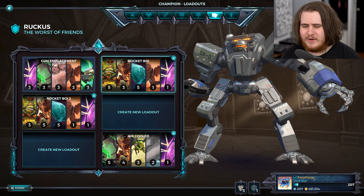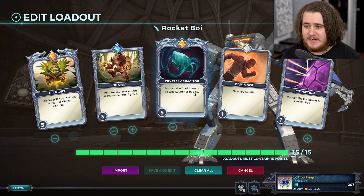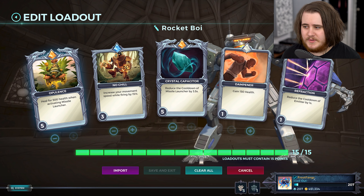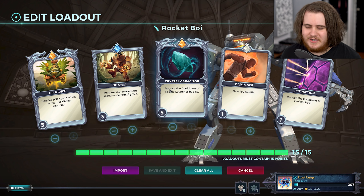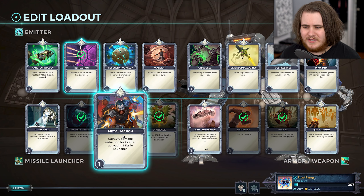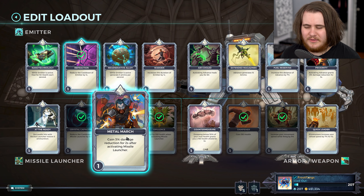I still have the one based around the F and then the one based around the Rockets. The Rocket one is by far the most common. You rock Crystical Pass to max level so you get them up as often as possible. You also have Opulence and No Chill. I personally like No Chill. I know a lot of people don't rock it. The heal one and the cooldown reduction is the one I see all the time. I also see the damage reduction one a lot, but I personally don't rock it because it's only 3% per level, so I feel like I'm kind of throwing my levels away.